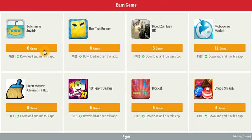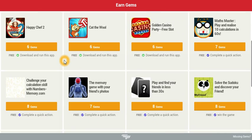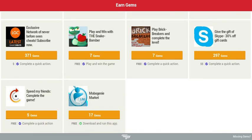If you have performed a task — let's say download and run this app — if you download this app and run it just once, you will be credited with six gems. This may seem like a bad deal, but there are some really great ones — at least there were some really great ones. If you can complete offers such as these, you can really get a good gem count: 371, 297 gems and so on.